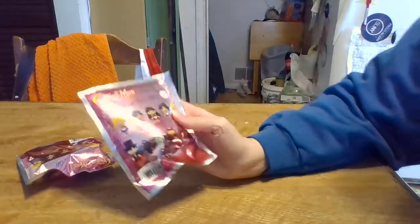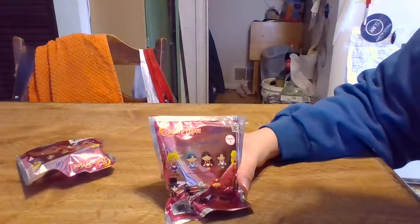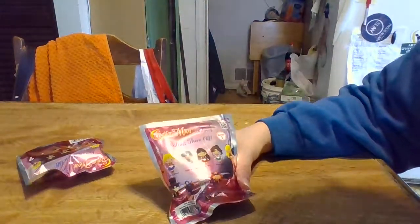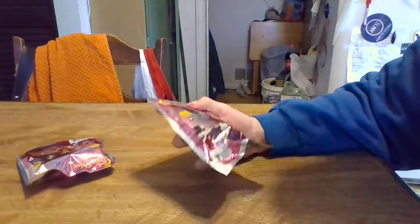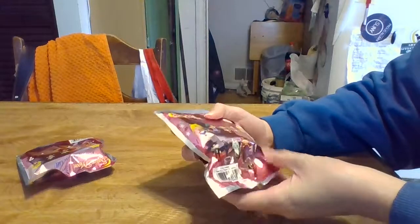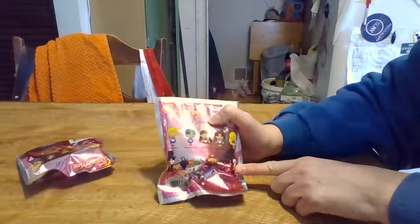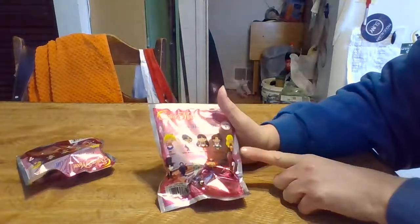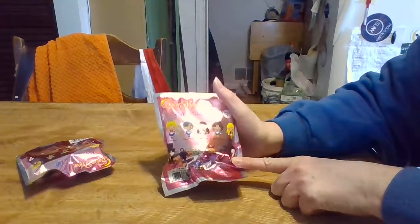So these are the characters you can get. You can get Sailor Moon, Sailor Mercury, Sailor Mars, Sailor Jupiter, Sailor Venus, Tuxedo Mask, Luna, Artemis, Queen Beryl, and you can get the wand. And I believe this is Sailor Venus before she transformed into a regular Sailor Moon — so Sailor V. I think you get Sailor V.